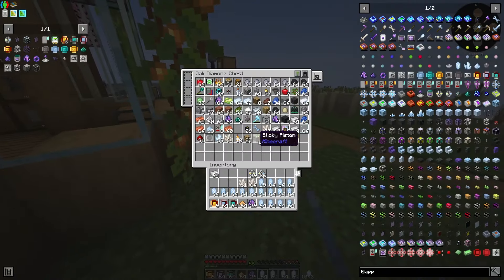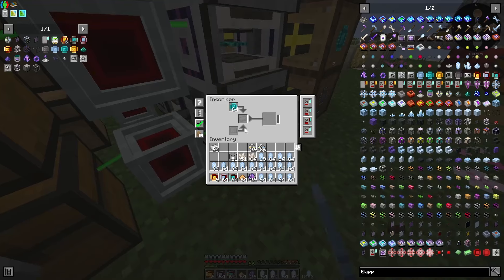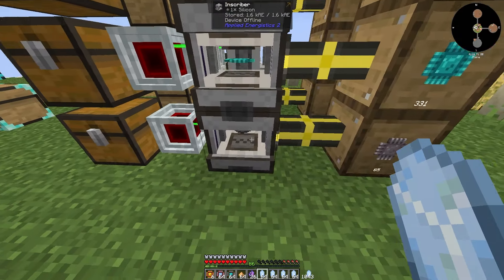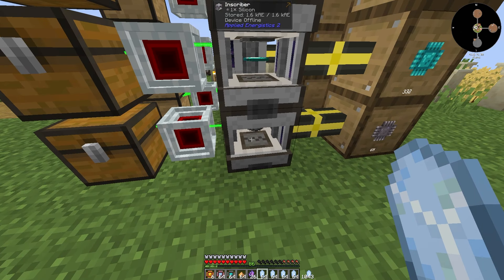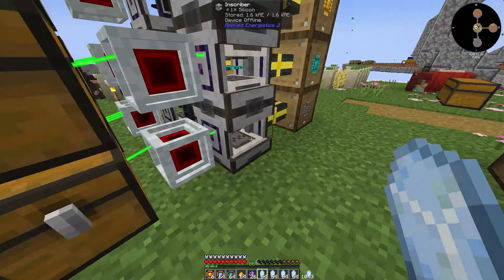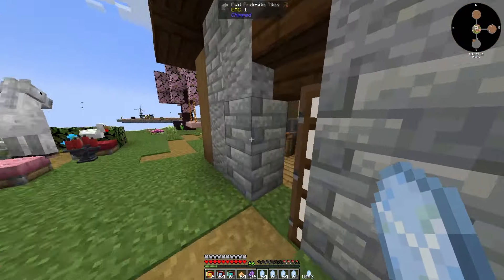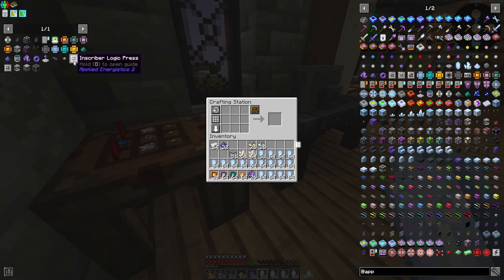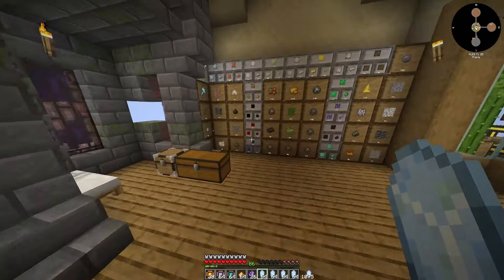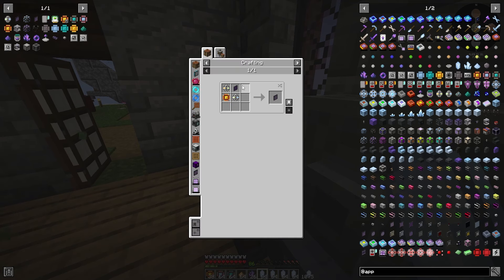This is what I'm talking about — I need to get into AE2. I have so much stuff and I need to get a view of my base back. That was weird, okay. Come back over here — we should have all the resources now. Let's grab the rest on the side, there we go. Make sure you double-click.